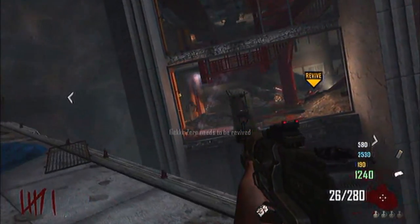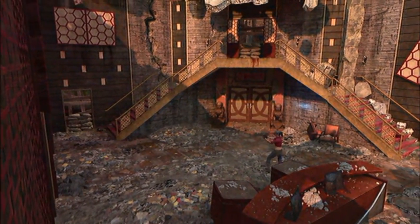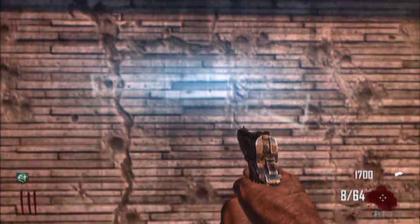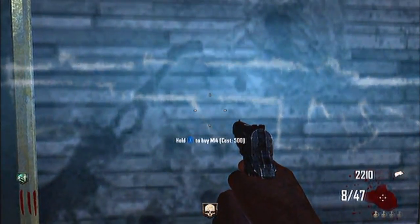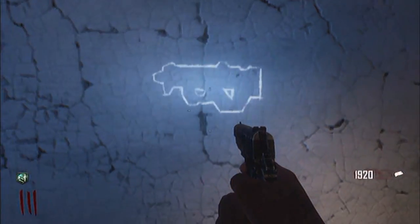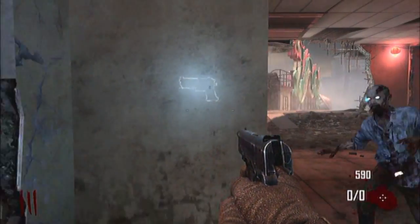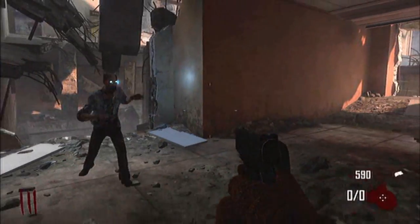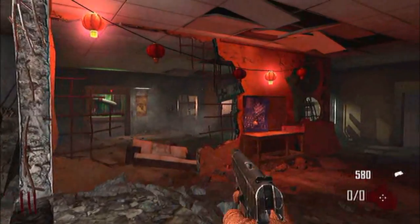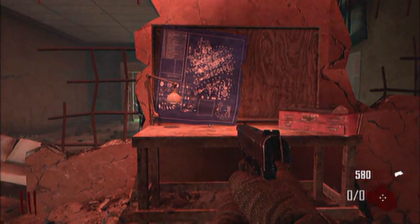The first main location in Die Rise is the spawn area and the three floors below. The area appears to be a hotel and a shopping centre. Here you can find the Olympia for 500 points, the M-14 for 500 points, the SVU-AS for 1000 points, the PDW-57 for 1000 points, the B-23R for 1000 points and three perk elevators which randomly change perk, however quick revive will always remain in the first elevator. The crafting table for this area can be found on the lowest floor and is only accessible once the power is turned on.